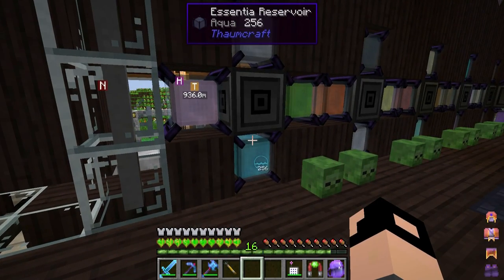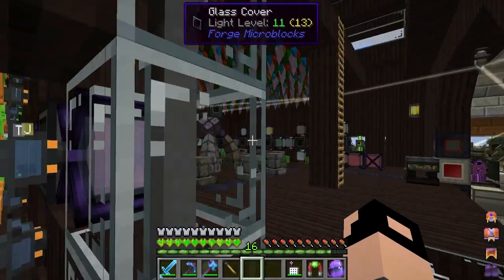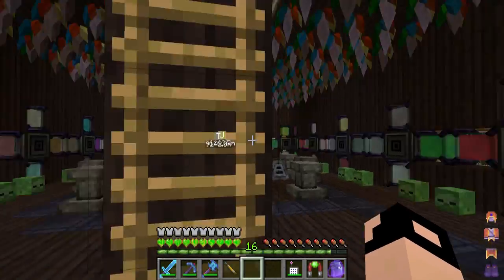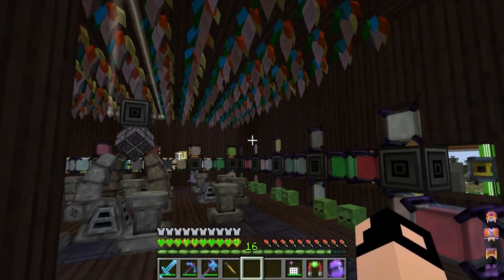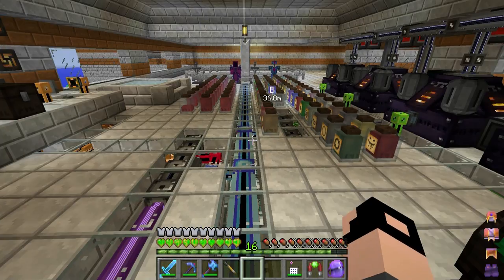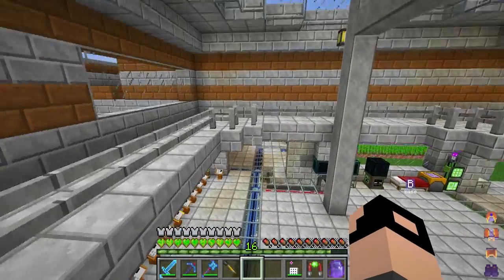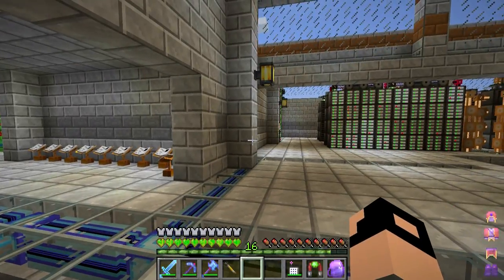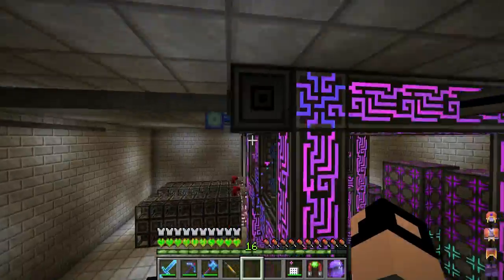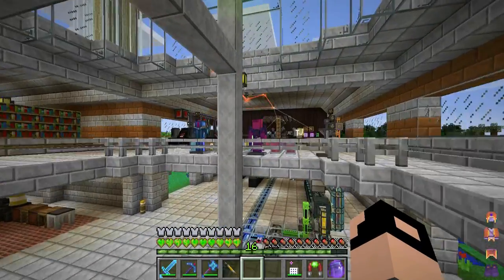On the back here I've got a bunch of smart cable, dense cable, and computer cable, and these are all hooked up to export buses that export the appropriate type of essentia into the jars. There are 56 jars and I couldn't run that all on one dense cable or one p2p bus, so there are two sets of dense cable each hooked up to a p2p bus connected to the main trunk line. Right now I've used about 15 of the 32 channels with every machine and import/export bus hooked up to this blue line.